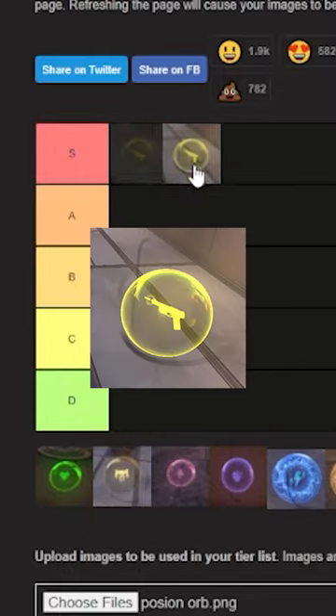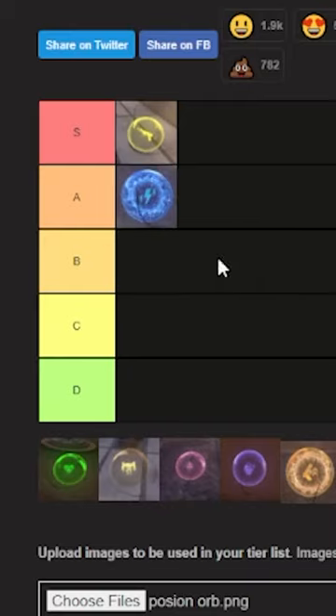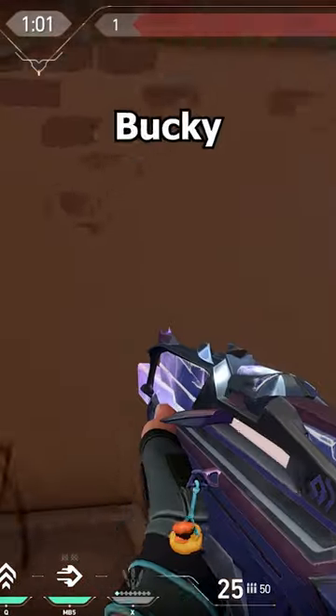Spike Rush orbs tier list. Golden gun is S tier — fully accurate, always one shots, absolutely broken. Full orb is A tier — you get an incredible weapon upgrade, like having a Vandal while everyone else has a Bucky.